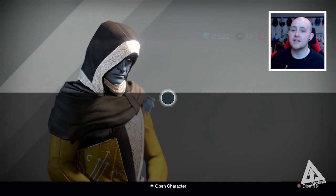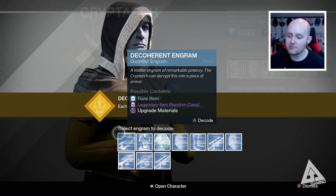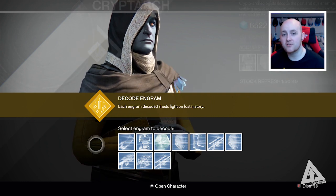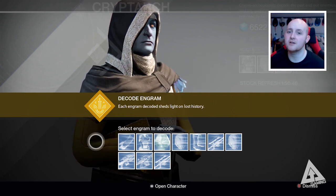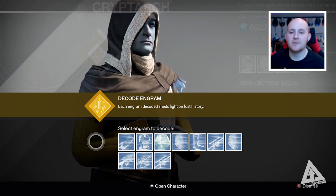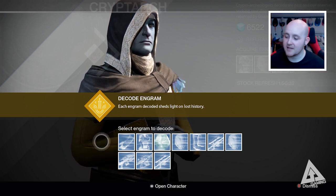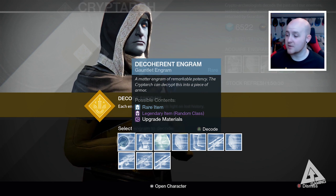I think I've got about 20 engrams this week, so hopefully within that 20 I might get at least one or two good items, like last week. I'm pretty much hoping for Motes of Light and Strange Coins from this — Motes of Light more so, because I wasted my Motes last week buying an engram from Xur and again it came out as a crappy engram. Well, it wasn't crappy — it was good if you're a Warlock; I got Obsidian Mind — but I'm not a Warlock, so it's crappy.